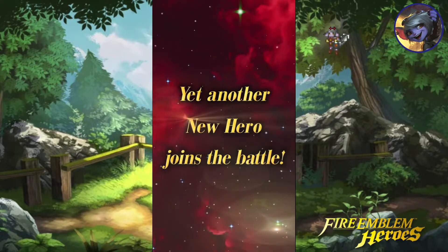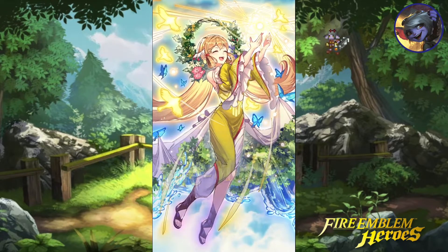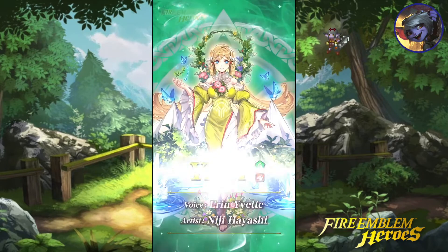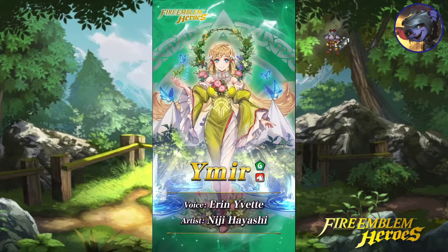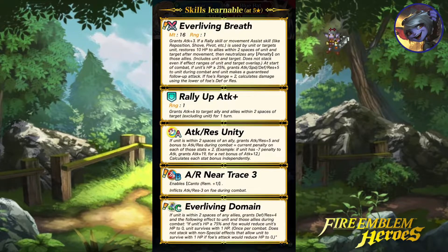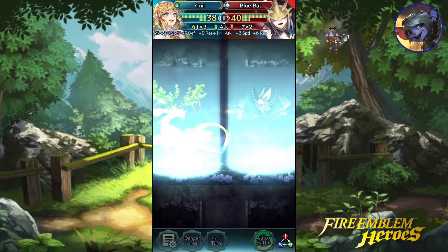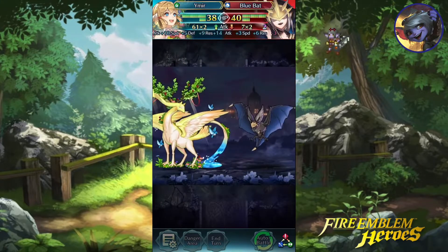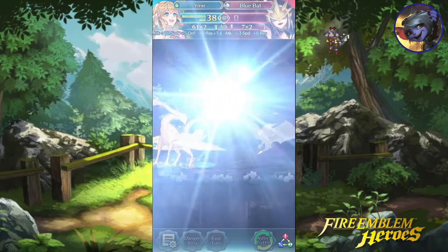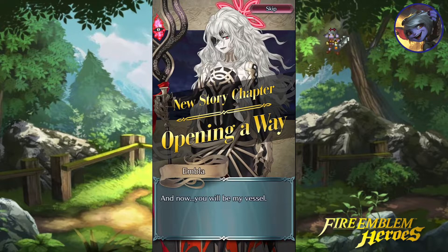And then a Fae person. Is that Ymir? Whoa, that's some pretty art. Wait, she's a dragon? Another dragon cavalry — green this time. Ever-Living Domain. I'm kind of curious about this. Whoa, that's a dragon, though — it looks more like a deer thing.